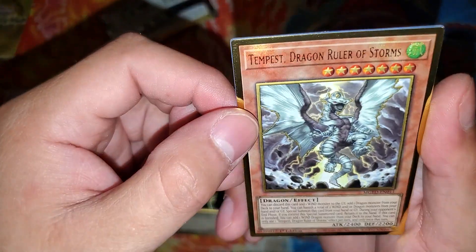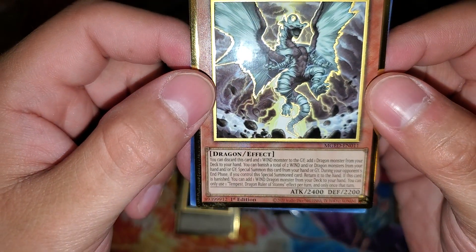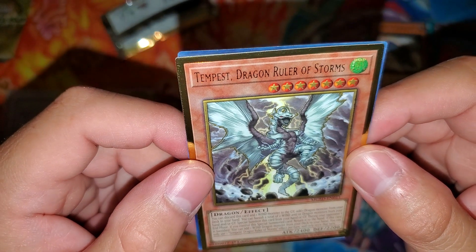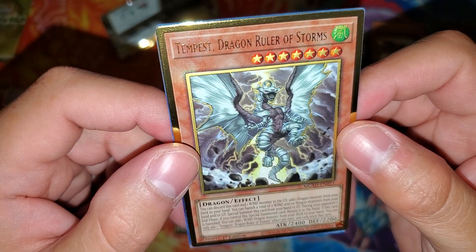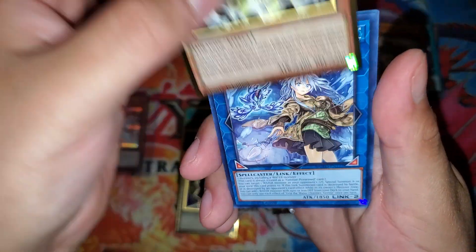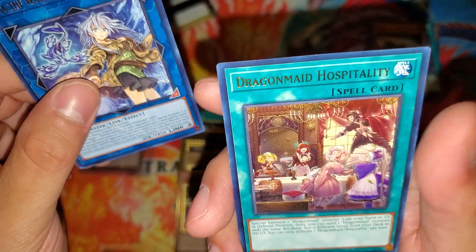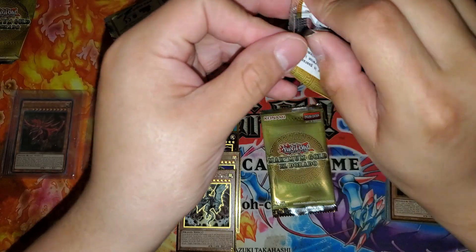This is technically my first Dragon Ruler card I've ever owned. I'm quite happy about that, actually. I know that the Dragon Rulers are one of the strongest archetypes ever printed — I was just never around to experience it, nor did I ever pull one before. Area of the Water Charmer, Gentle. I actually have this as a Seeker Rare. And Dragon Maid Hospitality.